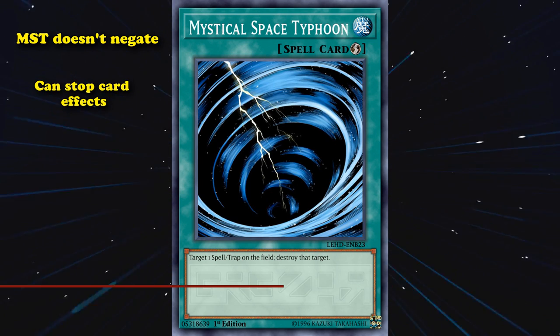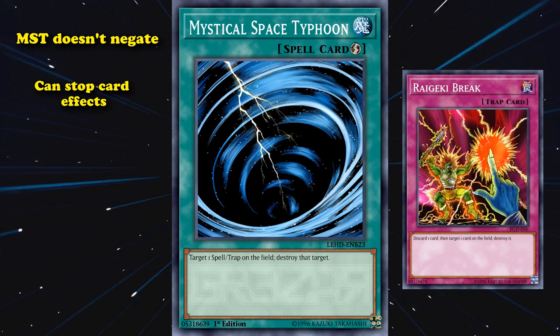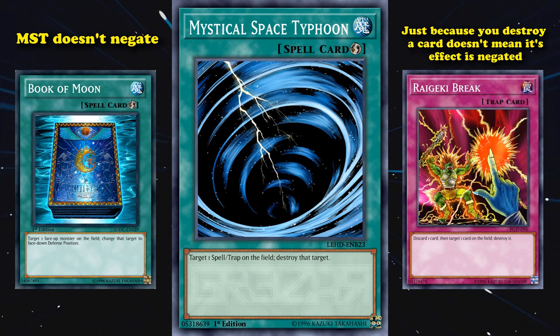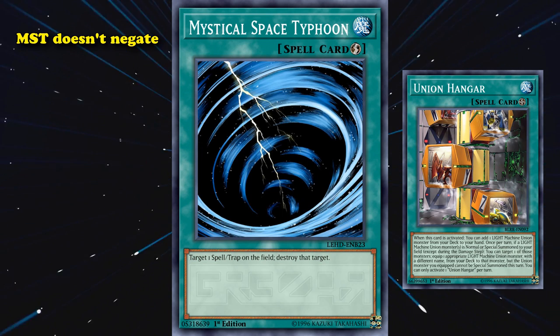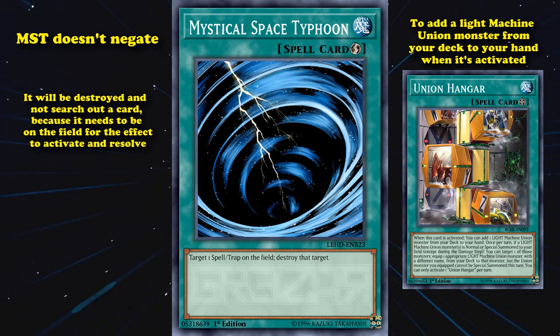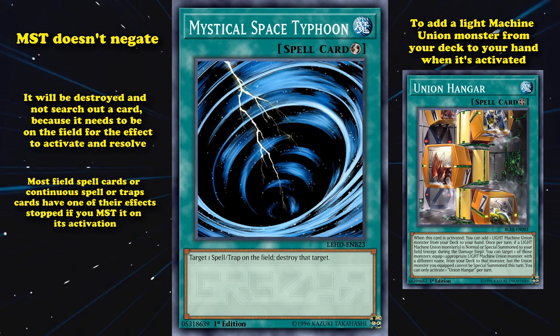And at number 5, we have MST doesn't negate, but it can stop card effects. There's a very common thing new players do where someone activates a spell or trap card, they'll chain a card like Mystical Space Typhoon to it in order to destroy that card, and they'd be confused that the effect of Raigeki Break still goes off. Because just because you destroy a card doesn't mean its effect is negated. In fact, sometimes it could be useful to destroy your own cards in order to allow their effects to go off if they're about to be negated, or to just flip them face down. However, there are circumstances in which MST can stop an effect from activating. Say your opponent activates the field spell card Union Hangar, which allows you to add a light machine Union Monster from your deck to your hand when it's activated. If you chain MST to the activation of Union Hangar, it will be destroyed and not search out a card, because it needs to be on the field for the effect to activate and resolve, and if it's no longer there, then it doesn't work anymore.